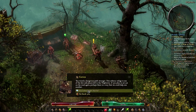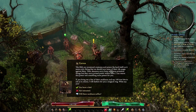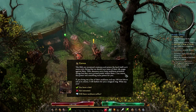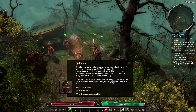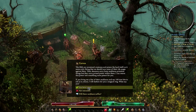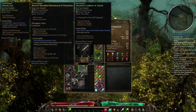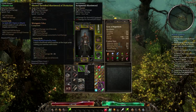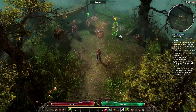The NPC says: 'The Slith are unnatural creatures that poison the land itself, so it seems only fitting that we should turn some of their wild magic against them. The shamans carry bone necklaces — primitive things, but they carry primal power within them. I can weave this power into something more potent for you if you bring me a few of the necklaces and 100 iron bits. In return I will fashion for you a magic ring.' We have a deal. We already have the Slith necklaces — he needs three necklaces and 100 iron bits, and we have enough.